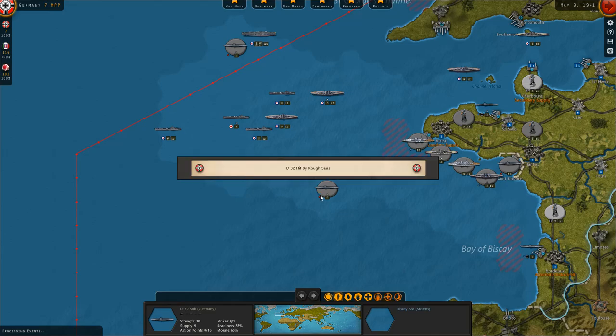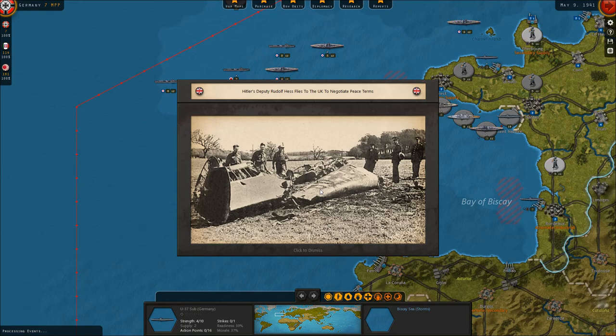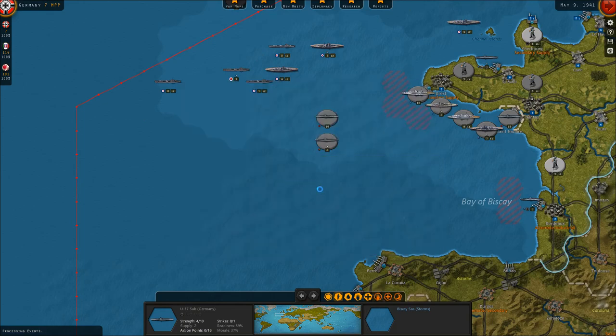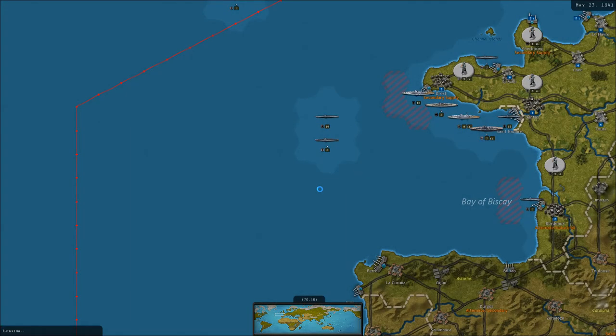Allied raiders are interdicting our convoys in Norway, so that's going to impact our economy. Rudolf Hess flies to try and negotiate peace terms, and his plane is shot down. Delaying the war with the USSR at this point seems risky, but it might also be what we want to do.